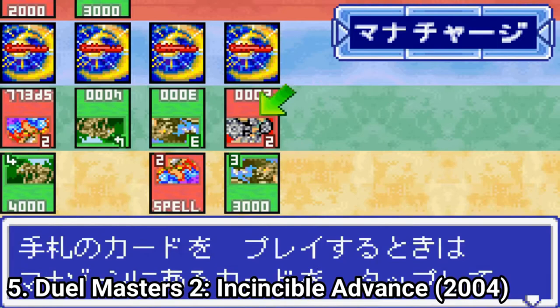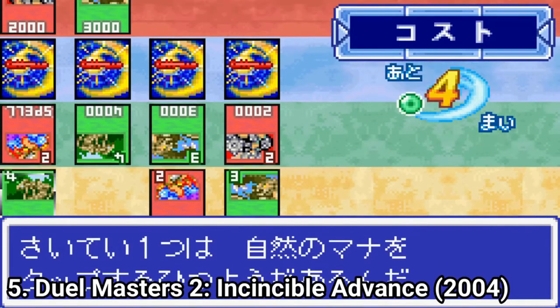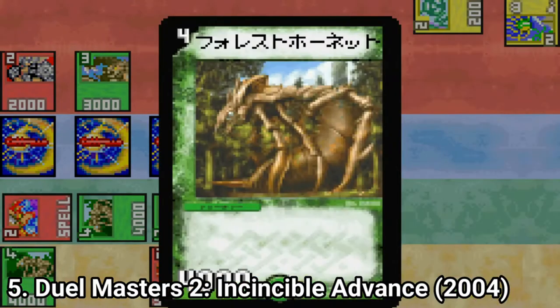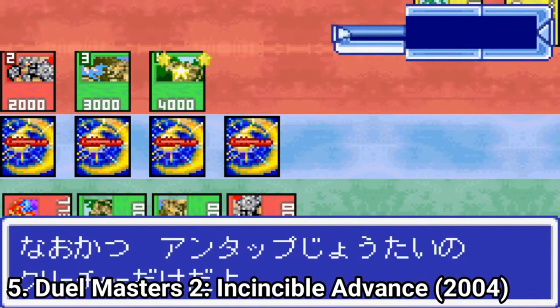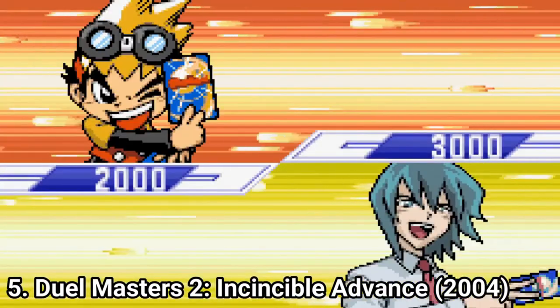The AI is better too — in the Japanese versions the AI is pretty decent. Also, in Invincible Advance you don't get that many nonsensical story elements. You jump straight into the action. You get some menus and quick dialogue, but the story component isn't all over the place and bad like in the Western versions. The game focuses more on dueling, and it does its job well — dueling is good.